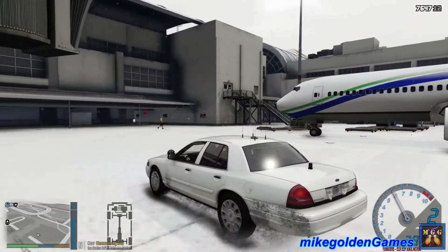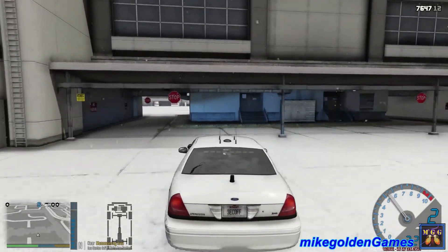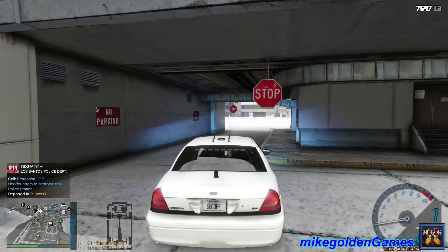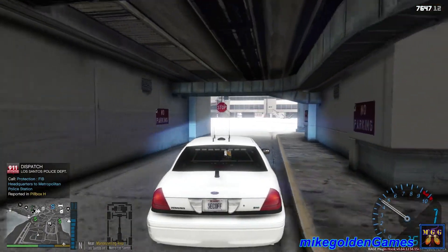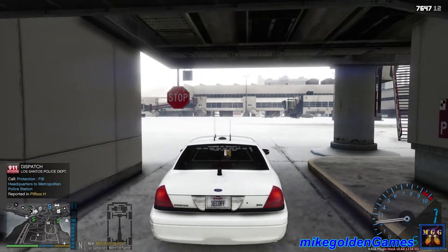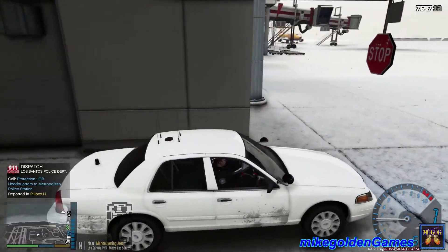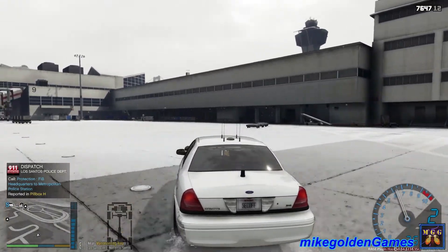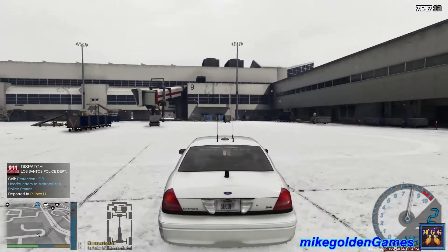Just gonna patrol around here — got an airplane getting ready to take off. We'll just stop right up here. We have another Protection Squad mission, what's going on? Another stop sign there, looks like we are good. Like I said, we're gonna patrol around the airport, see what the day brings, but we're just gonna drive around this way.